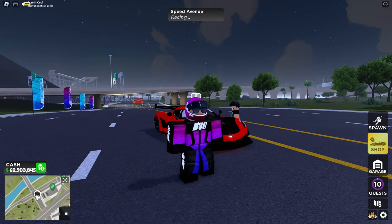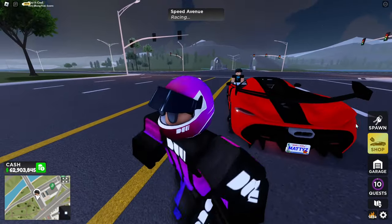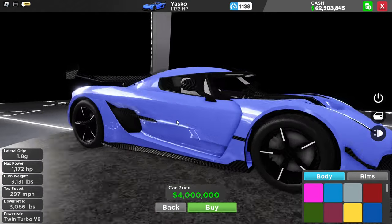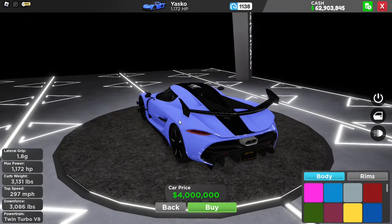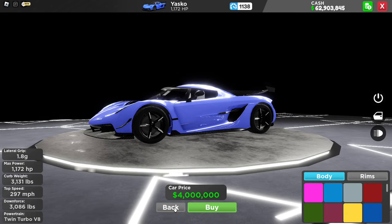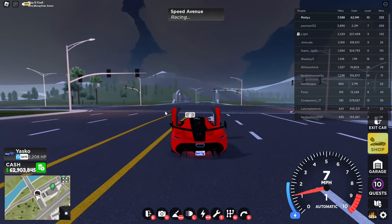Another car that you must own is the Koenigsegg Jesko — this thing is very clean. It costs exactly 4 million dollars. Now mine does not have a tune or anything, but look at the specs right here — 297 stock miles per hour, that's pretty good guys. Let's go ahead and drive this thing right now.